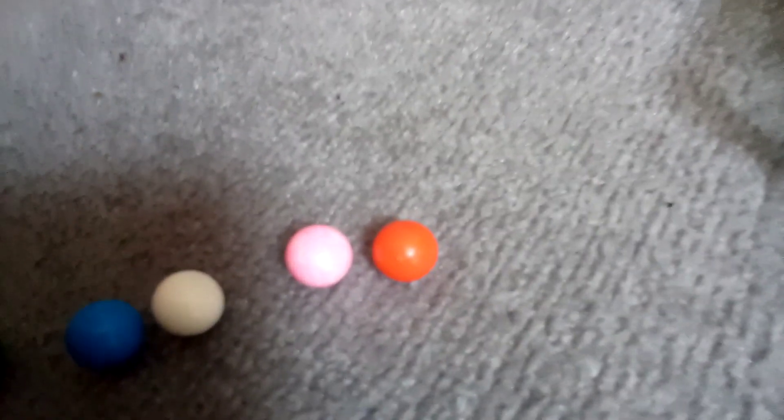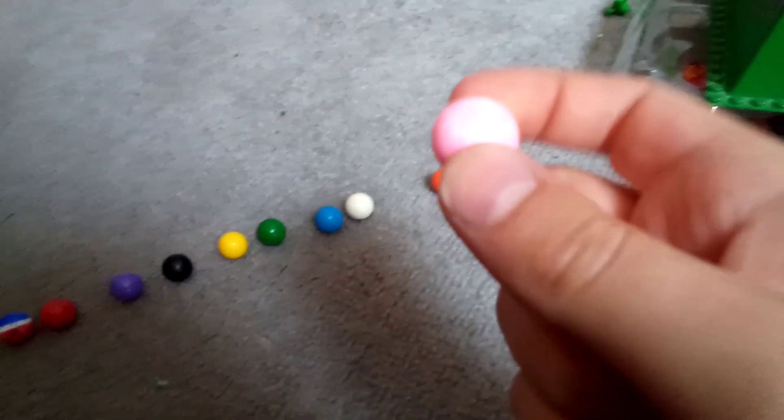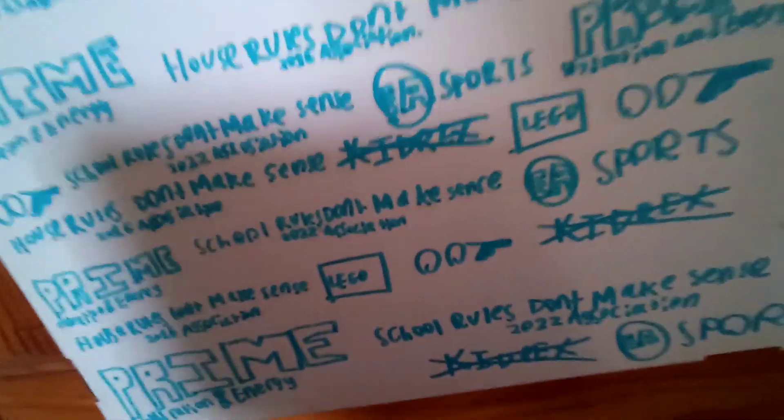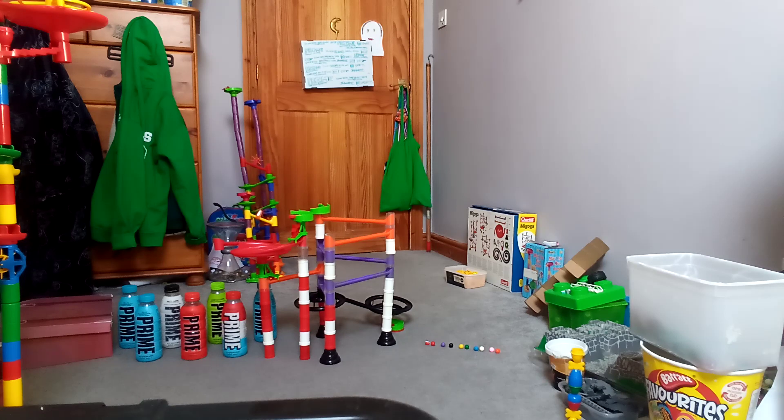We have two new marbles here — strawberry watermelon. I finally managed to close this in because I have Posca pens now. It just looks very shoddy and awful, but now I can finally get lemonade in. Up here is an advertising board with sponsors: School Rules Don't Make Sense, Prime Hydration, EA Sports, House Rules Don't Make Sense, Lego 007, Burn, and Kid Rex Socks. I thought I'd put them on the billboard for fun, and we are going to begin the marble race.